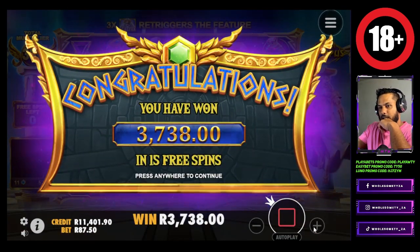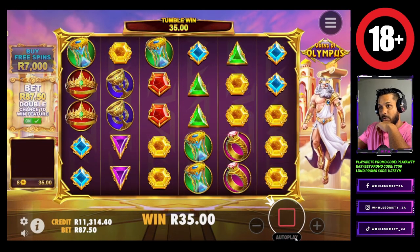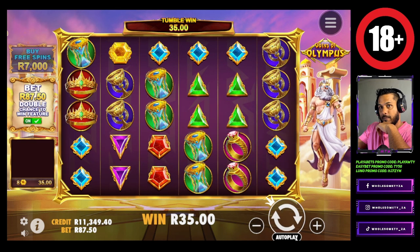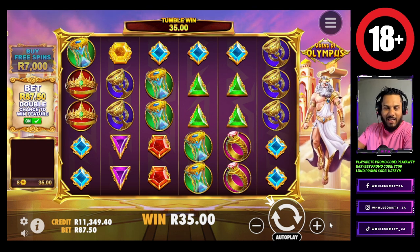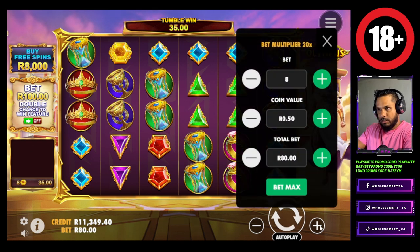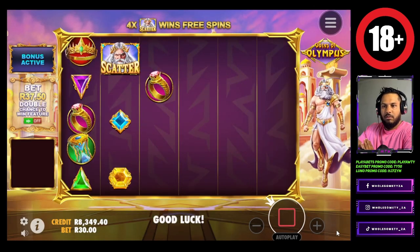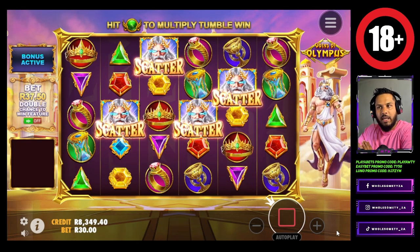Taking us back to about 11. So we came here with five - we better try and stay in profit. I am willing to do a 3k bonus buy. So if it's not a good one we leave here with about 3k, which I'm happy with.